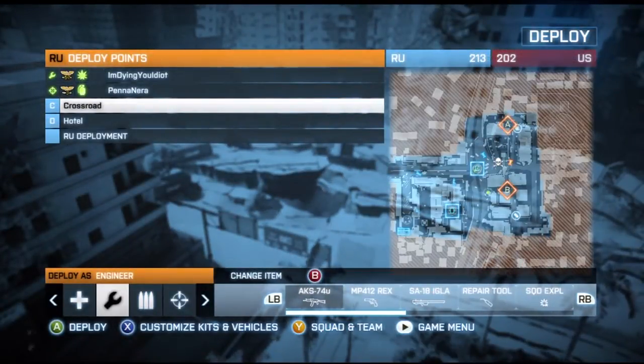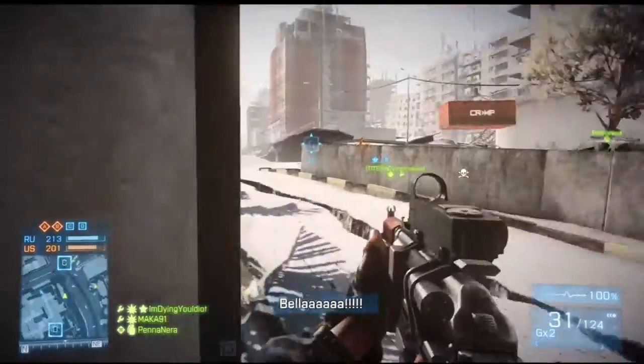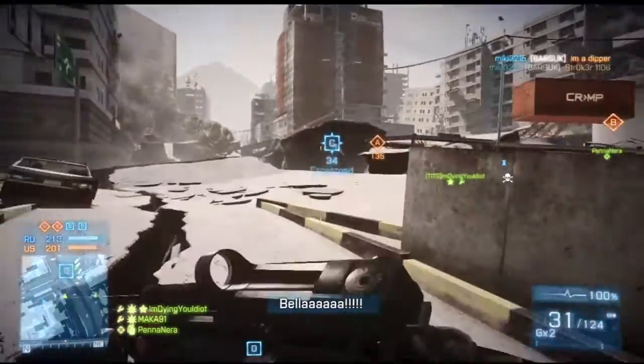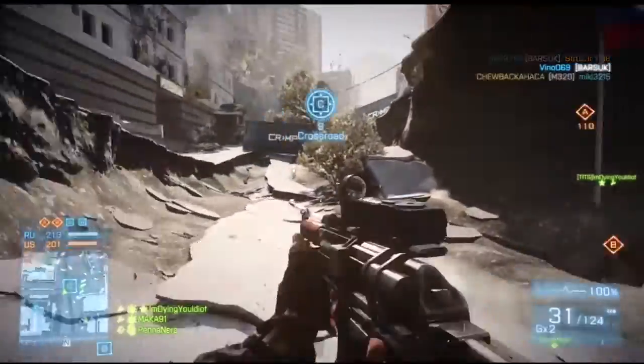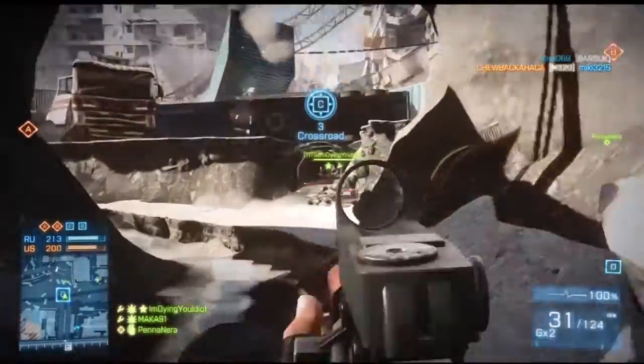If you can spawn at C, you're going to spawn at C. If you can't, you want to probably capture C or run to C. Once you're at C, you want to face the direction where A and B is, kind of in between them. So here I am at the flagpole, facing in between B and C.